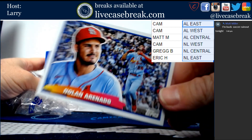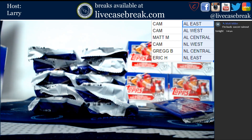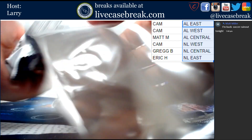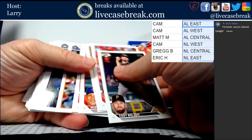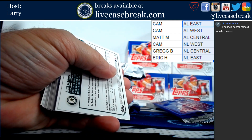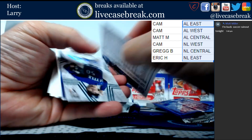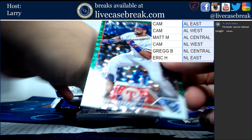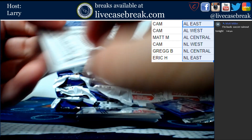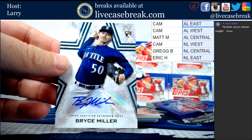Arenado is the topper. Keep getting boxes with extra hits - let's hope we have it again. We have Luis Medina silver foil. There's our auto - first sticker auto of the box, except for the Vlad. Leody Taveras green, out of 499. And our auto is Bryce Miller for the Mariners, unnumbered.